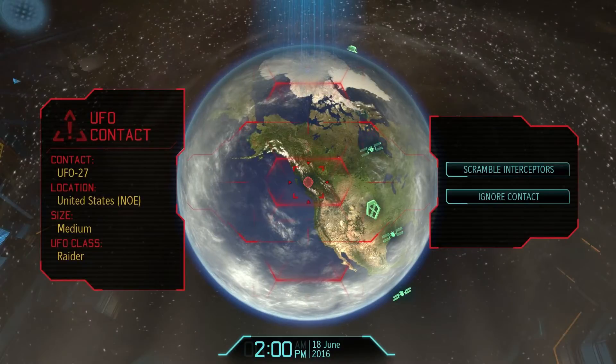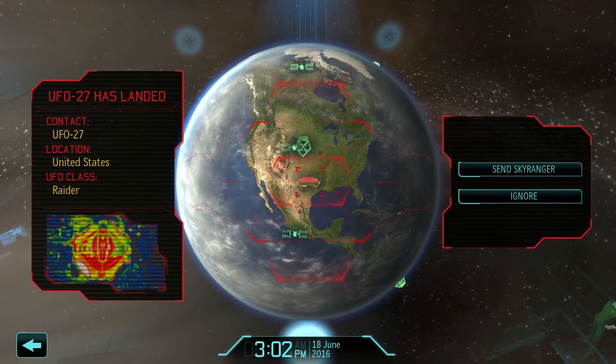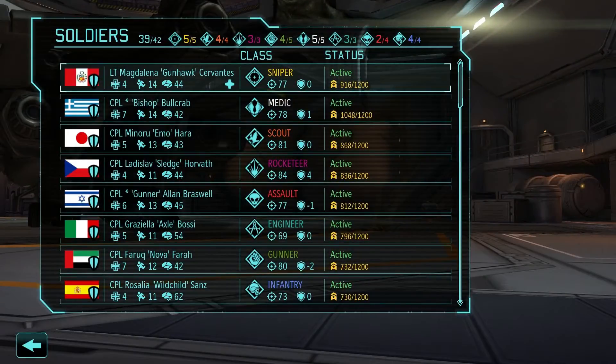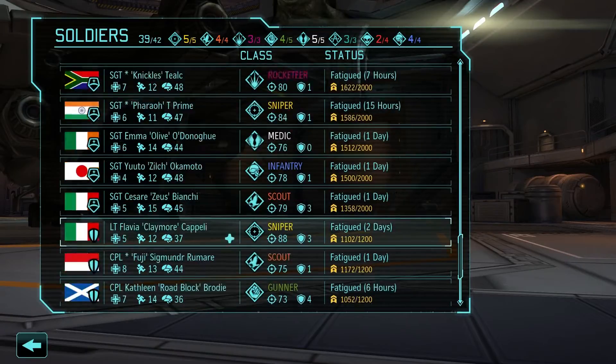We have a raider — Neighbor of the Earth, medium raider. He's probably going to land, as I suspected. Neighbor of the Earth guys always land, and I can't take a medium raider anyway. So sneaky — you're still 2 days out, everyone else is still 1 day. Yeah.